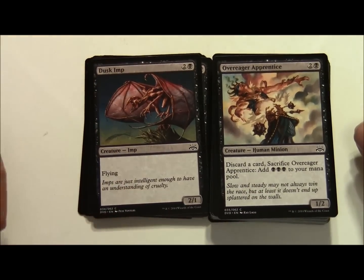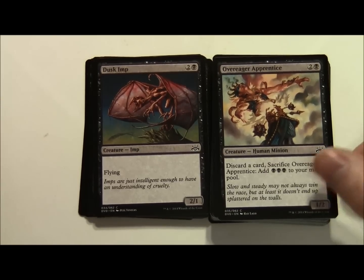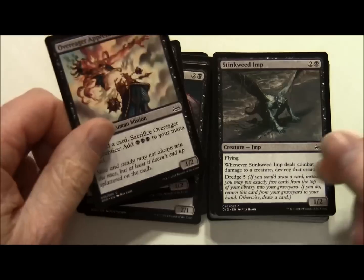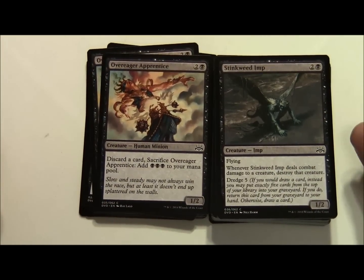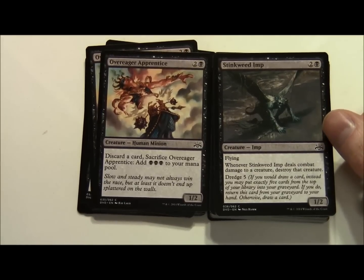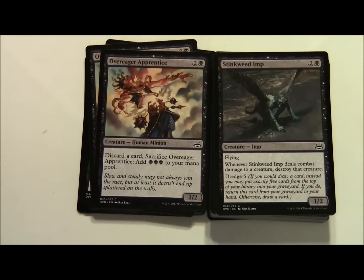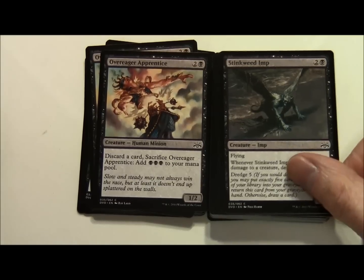Over-Eager Apprentice costs 2 and a black, a 1/2 Human Minion. Discard a card, sacrifice Over-Eager Apprentice: add 3 black to your mana pool. A couple of those. Stinkweed Imp costs 2 and a black, a 1/2 with Flying. Whenever Stinkweed Imp deals combat damage to a creature, destroy that creature. It's got Dredge 5 on it - if you would draw a card instead you may put exactly 5 cards from the top of your library into your graveyard. If you do, return this card from your graveyard to your hand, otherwise draw a card.